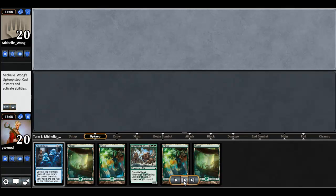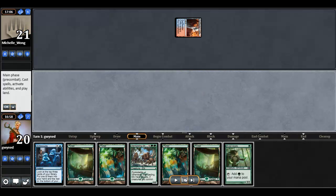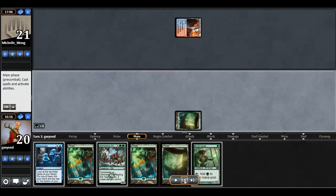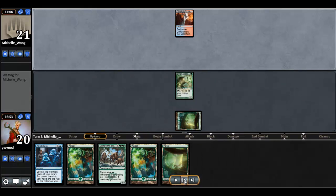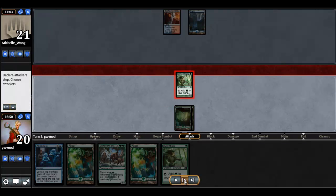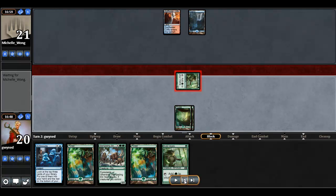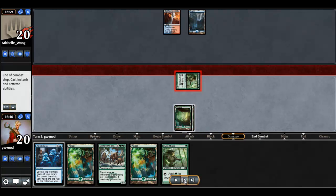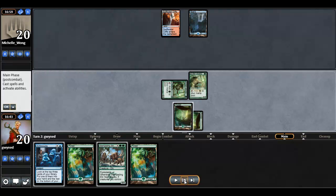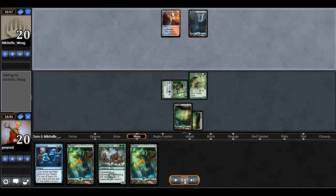My opponent kept her 7. I do draw into Elvish Mystic here, which is a pretty nice draw. Gives me a way to accelerate towards that Stampeding Elk, so that's pretty helpful for me. And then draw into a second one. I'll go ahead and swing in with the elf, just in case she has a Lightning Bolt here — I want her to use it if she has it. It doesn't look like she does, so I'll go ahead and play out the other Elvish Mystic. Now I actually have the ability to get a turn 5 Stampeding Elk out if I want to.